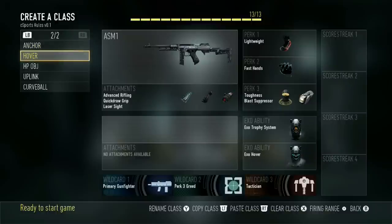Next one is a different gun — it's my Hover class. I basically just pull this one out on Biolab or maybe Detroit, just small hardpoint maps, or for specific hills. I've got the ASM-1 here with Advanced Rifling, Quickdraw, and Laser Sight, and then of course Fast Hands, Trophy System, and Hover. This one is meant to stay on the hill and juke people out and get rid of stuns and nades. I don't pull this one out very often because I'm not really a sub player, but it's one you can use. If you don't like subs at all, you could change the submachine gun to a BAL. When I pull this class out, it's going to be very close quarters, like the starting hill for Biolab or maybe Blue.